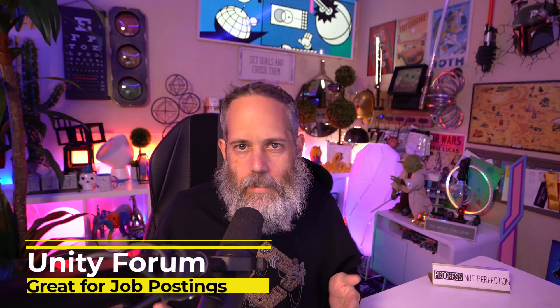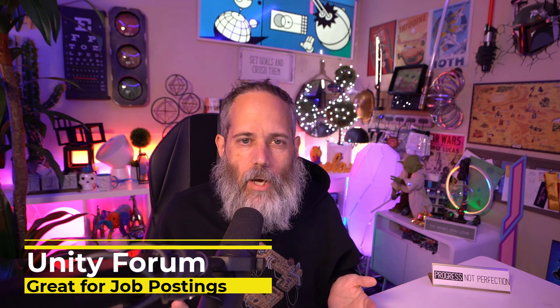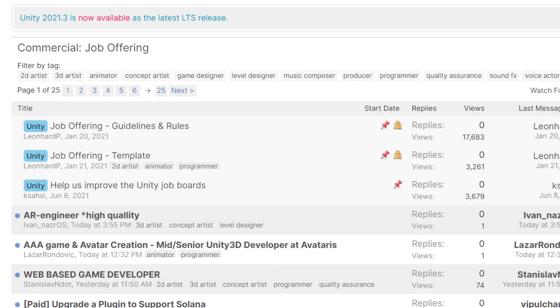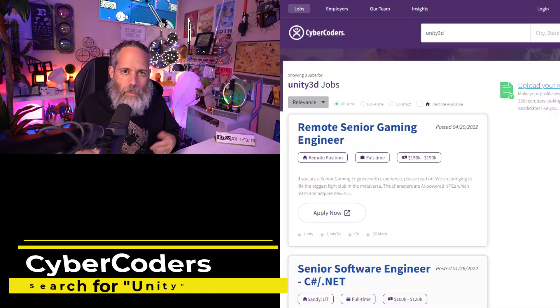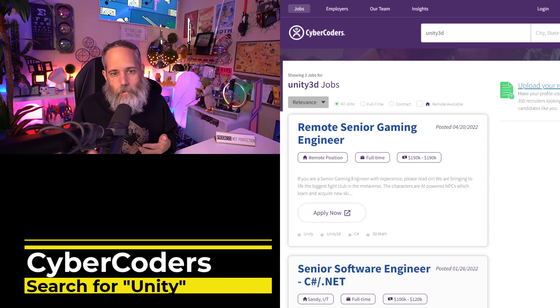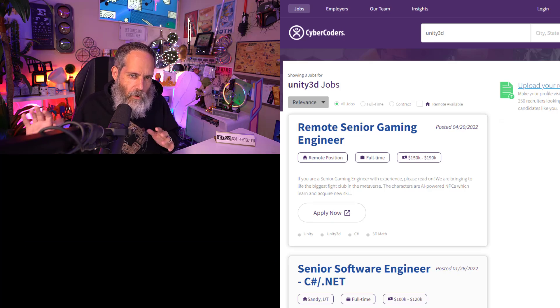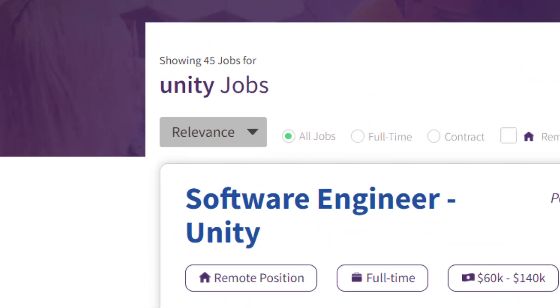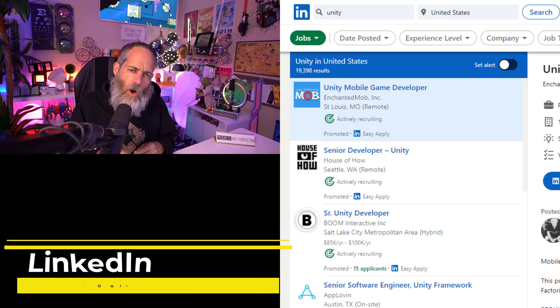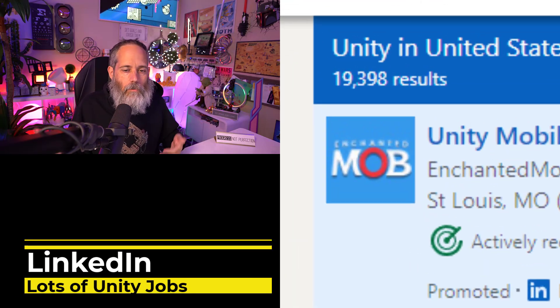My favorite places for finding Unity-specific jobs are: number one, the Unity forums — they've re-added and re-opened that so people can post job openings there, it's a great place to go look, find possible employers, and apply. Another great one is CyberCoders — they tended to have a lot of US-based Unity 3D jobs. There's some game stuff and some non-game stuff. Also, LinkedIn is another pretty good source — I got an email today with a whole bunch of opportunities.